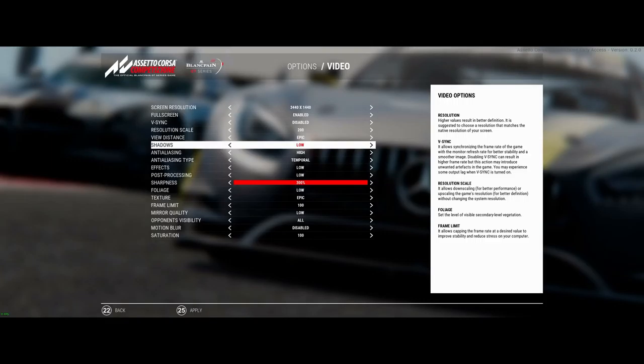Even if you had a 2080 Ti right now, you're getting roughly 20-25% headroom over a 1080 Ti, so about 20 FPS more — that keeps you in the 60s all the time with these settings in a race. That's still not quite the optimal 90. For me, 60 is fine — I don't get any motion sickness. In the 60s, I can race all day long like that.